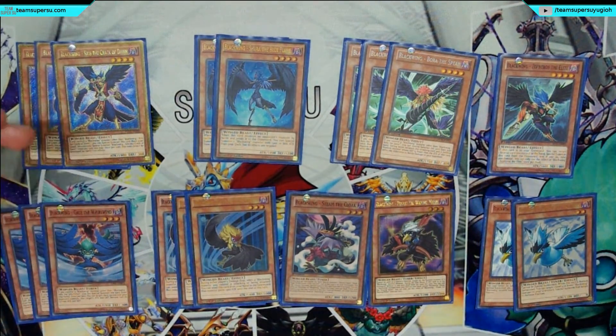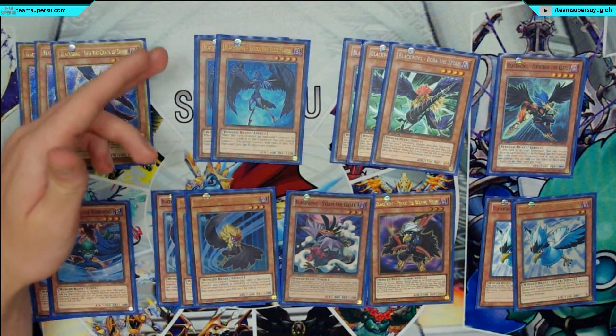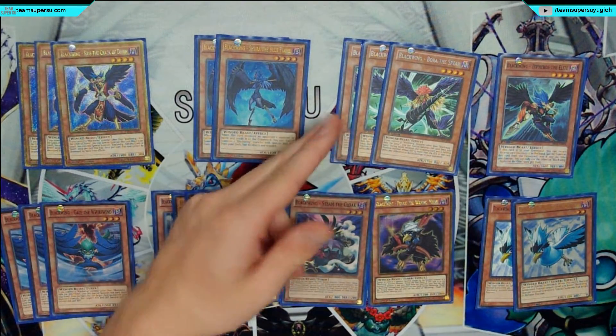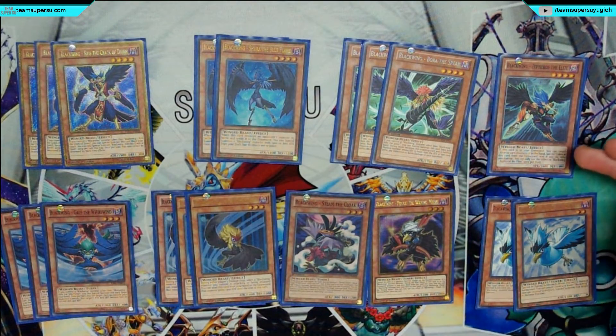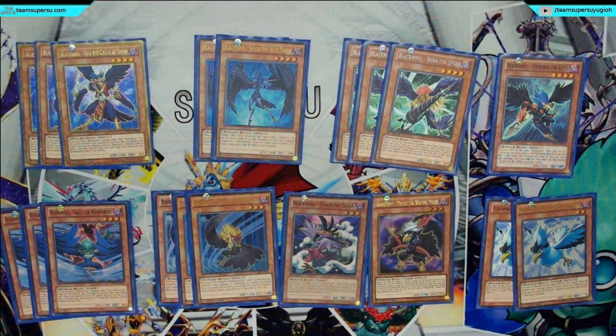I'll just go through the effects quickly. Kris can be Special Summoned once per turn if you control a Blackwing monster, and once per turn can be destroyed by spells or traps. Shura, when you destroy a monster by battle, you can Special Summon one Blackwing monster with 1500 attack from your deck but its effects are negated. Or Special Summon from your hand if you have a Blackwing monster, plus piercing damage. Zephyrus allows you to Special Summon itself from the graveyard where you pay 400 life points and return a card to your hand — good for recycling. Gale allows you to Special Summon plus halve attack and defence. Kalut is kind of like an Honest — 1400 attack, you can discard it and a Blackwing monster you control gains 1400 attack during the damage step until end of turn.